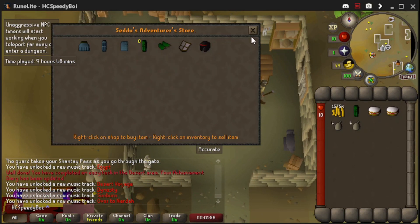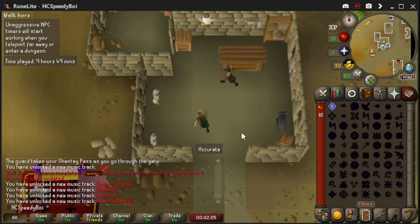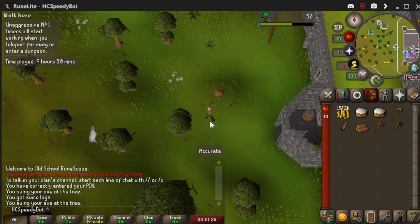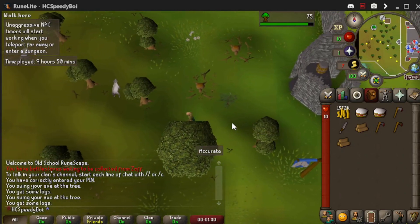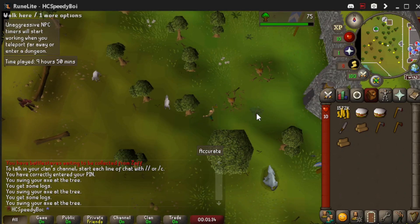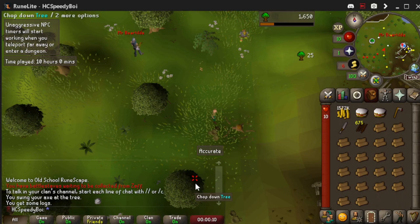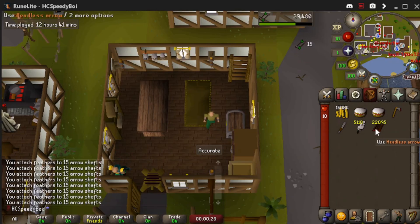We hit up Bob's Axes and now we're on to our next long grind — Fletching. We're going to need 54 Fletching to make the mithril crossbow, which is very essential. We're now 10 hours into the run — if you want, comment your guess as to what time you think we'll finish. Do me a solid and hit that like button. We made 22K headless arrows which actually got us up to 37 Fletching, taking just over two hours.